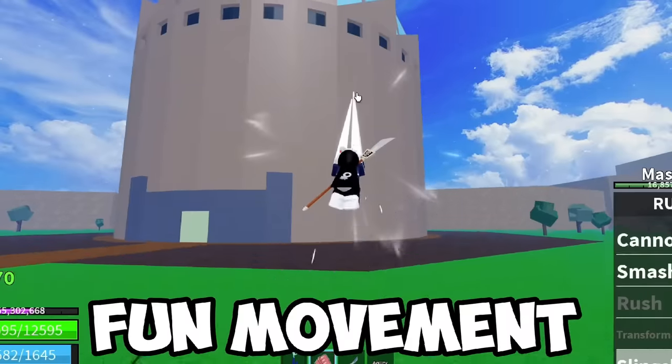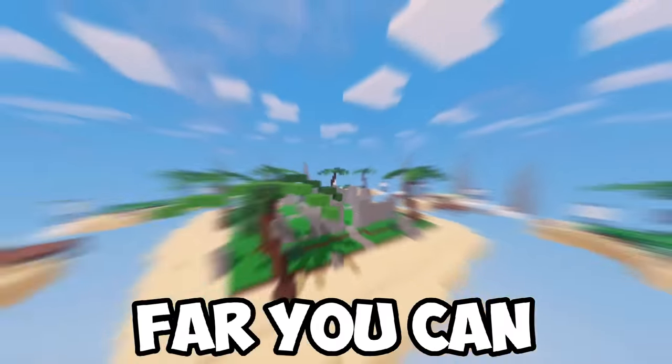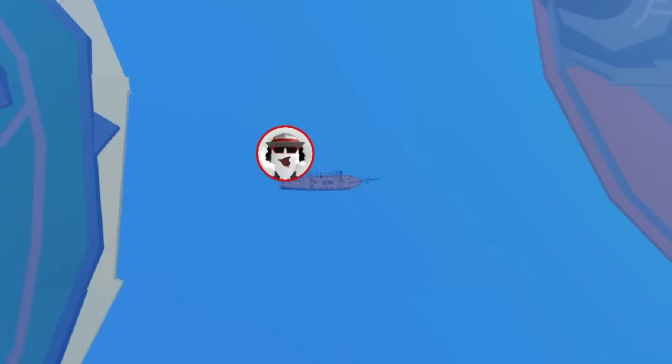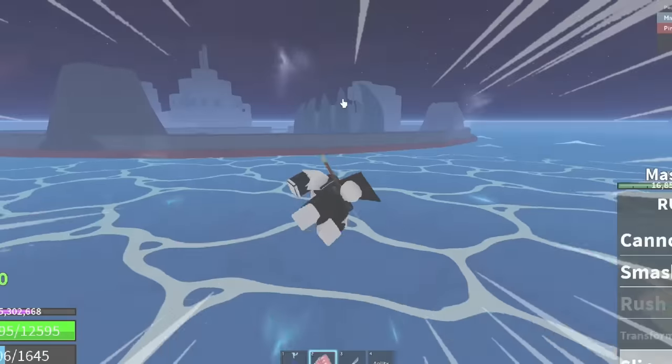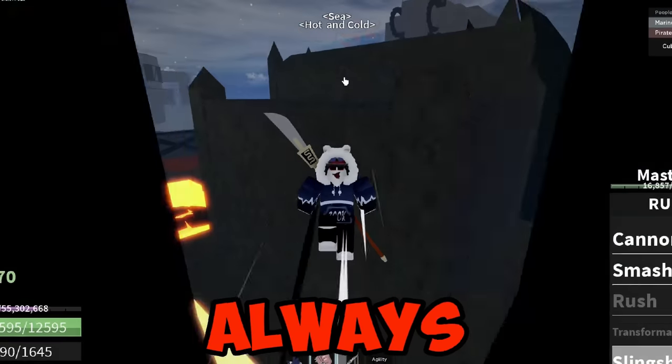The Rubber fruit has the most fun movement in the game. The slingshot ability lets you swing like Spider-Man, and I want to see how far it can go. In between these islands is a boat, but you will see later on why it's useful. Can we make it to the island? Finally, a clean shot. You pretty much lag back almost always. Who needs speed hacks when you have a slingshot?